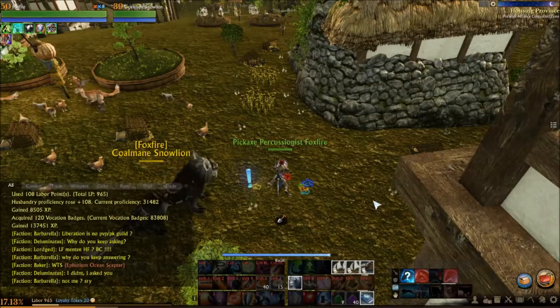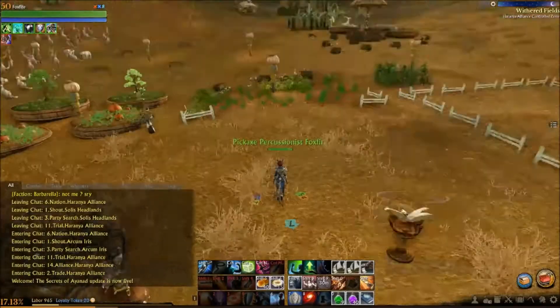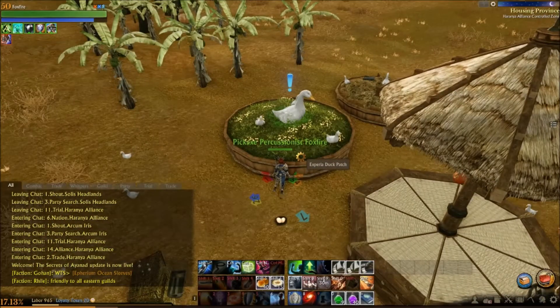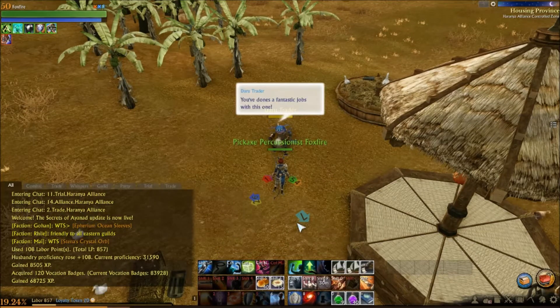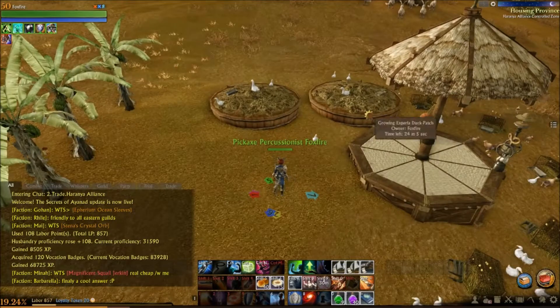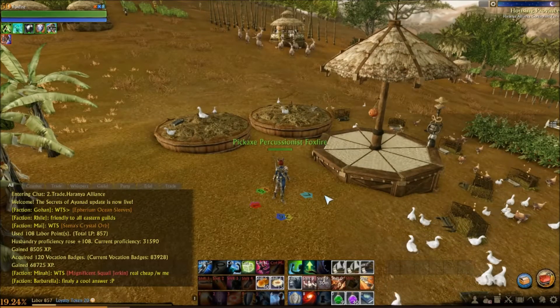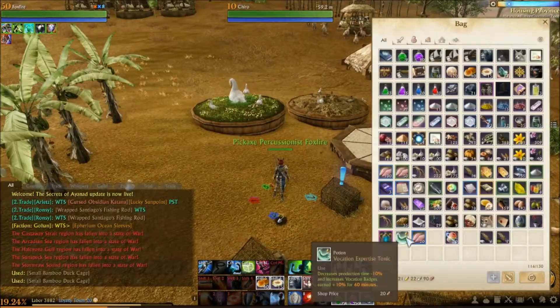You can only get a few of these Xperia on your farm or land at any one time, regardless of which flavor you pick — the duck, the pumpkin, sunflower, or the 48-hour pine. So at the rate of a few percent each per day, it would take ages to level by this method. One thing to note too is that the Xperia requires 120 labor each to harvest, so make sure you've got plenty of labor stored up.